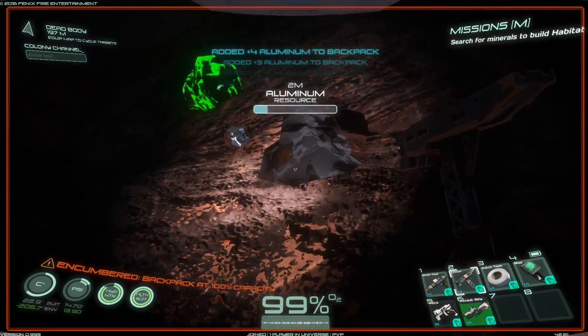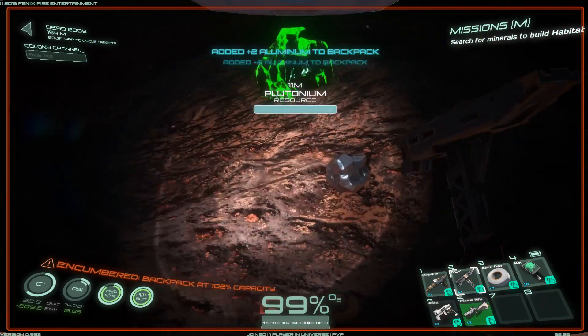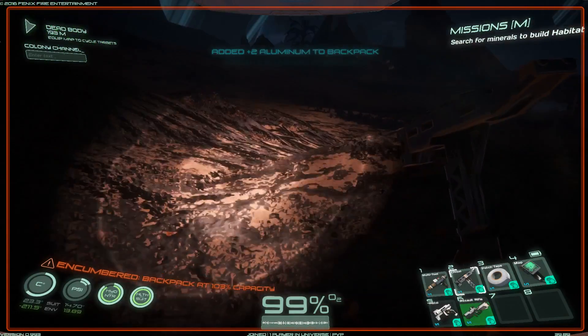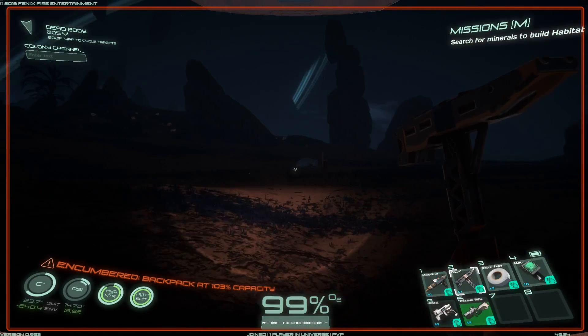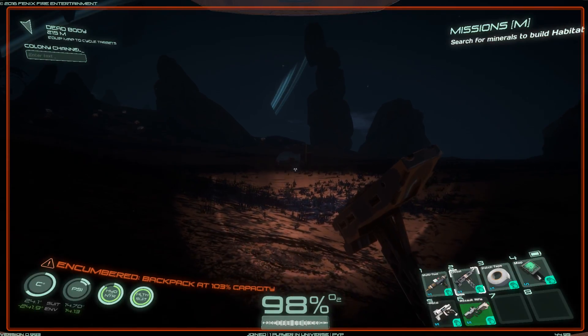Encumbered again. I guess it's a good idea to go back to the base and drop all this stuff into the forge. My base is up there. In the top left you have an indicator showing you where your base is, so that's also good.